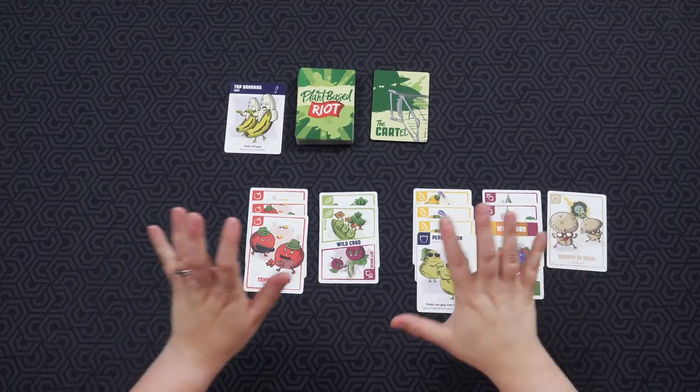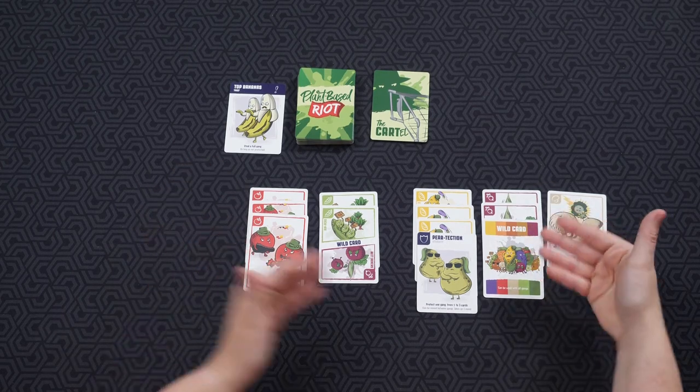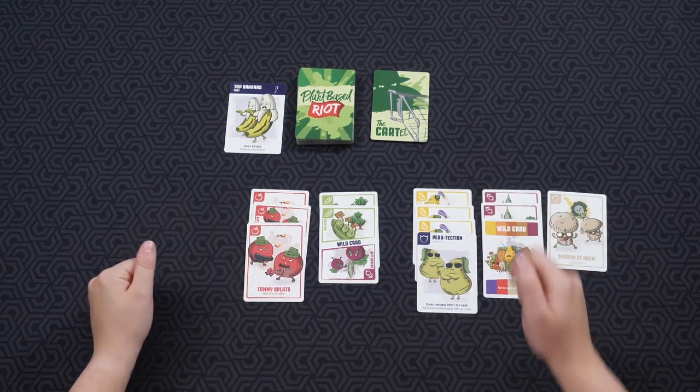You continue playing the game until you think that you have at least two completed gangs that you think are in the cartel. Once you have those two gangs in your turf, we're going to start a turf war. We have three completed gangs here — three cards each, one with a wild, one with this type of wild, and one that we know is in the cartel because we got to peek at it at the beginning. I protected it to make sure nobody could steal it.